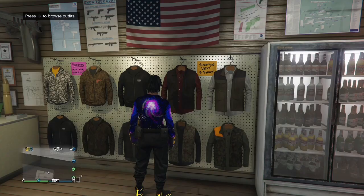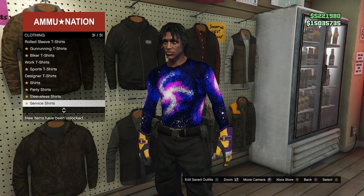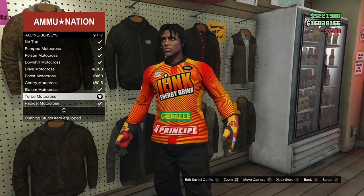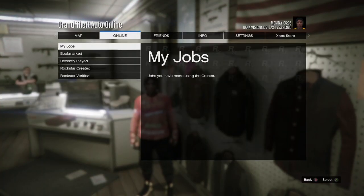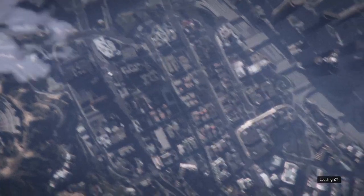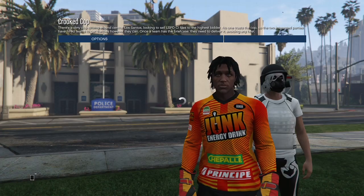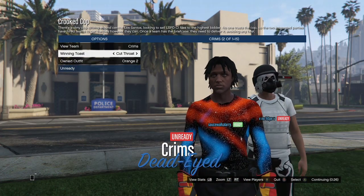Make your way to the top section, go to racing jerseys, and purchase the Turbo motocross racing jersey. Back out, hit your pause button, go to jobs, play jobs, Rockstar created, versus, and start up Crooked Cops again. Most importantly, make sure you put the clothing on player owned or the glitch will not work. Invite your friend or a random, then go to owned outfits, hit right on the d-pad twice, and ready up.